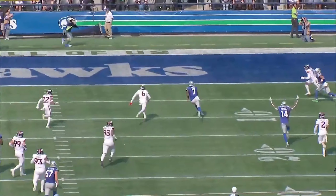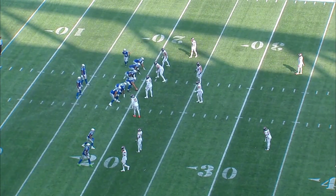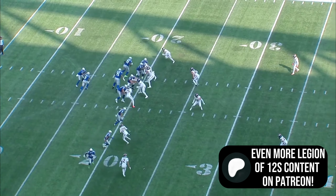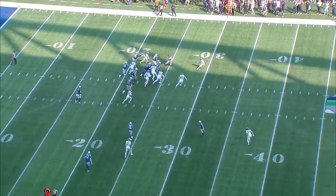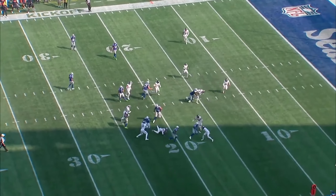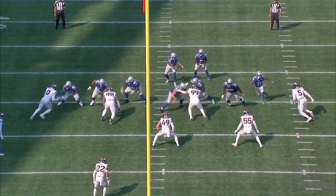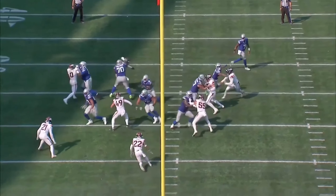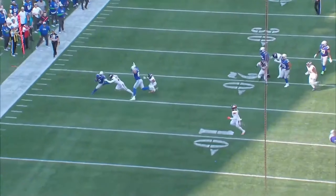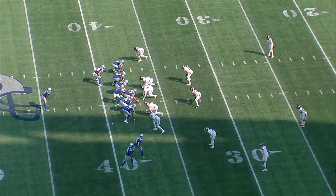So how did Ryan Grubb fix this offense for the second half? It started with more of a commitment to the ground game. On the first drive of the second half, K9 ran the ball five times with Geno throwing just once, and that worked to get the Hawks a touchdown. Schematically not a ton changed, but the Hawks ran more downhill with more variety, and Grubb did a much better job of getting the offensive line on the move, which helped K9 tremendously. K9 did K9 things, racking up 53 rushing yards on that first drive alone.